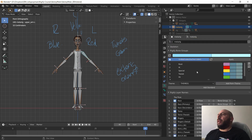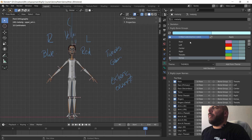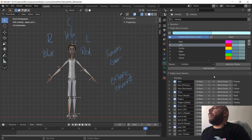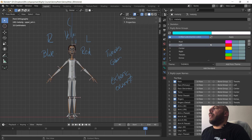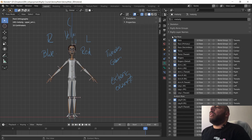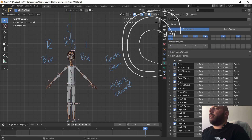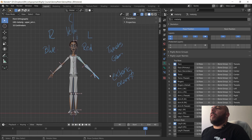First step: we go back to our armature and uncover bone groups and the Rigify layer settings. We're going to modify the bone groups as we discussed — root, left, center, right, tweaks, and extras. We're going to make them more saturated so we can actually see them properly, going into each color and adjusting saturation and value so the colors pop much more from the screen. Then we'll separate the active bone and selected-but-not-active states a little more — making one more cyan and the other white. We apply this to all of them and they all get updated. Then we go to our layers — they're a representation of the 32-layer grid, rows 1 to 16 and 17 to 32.